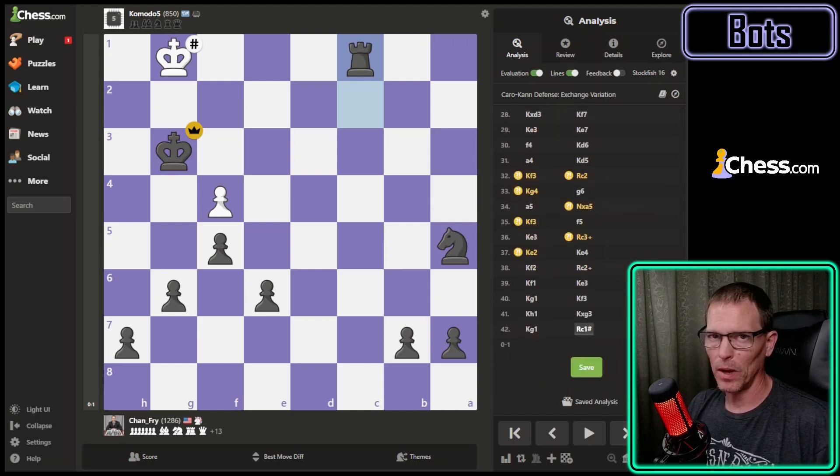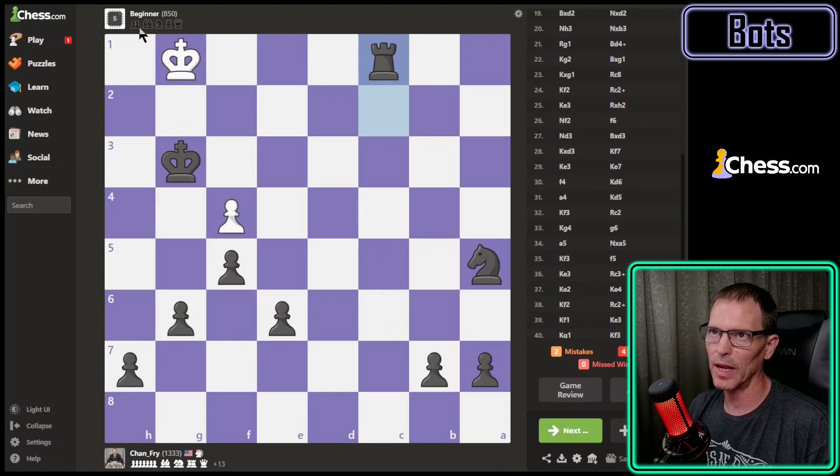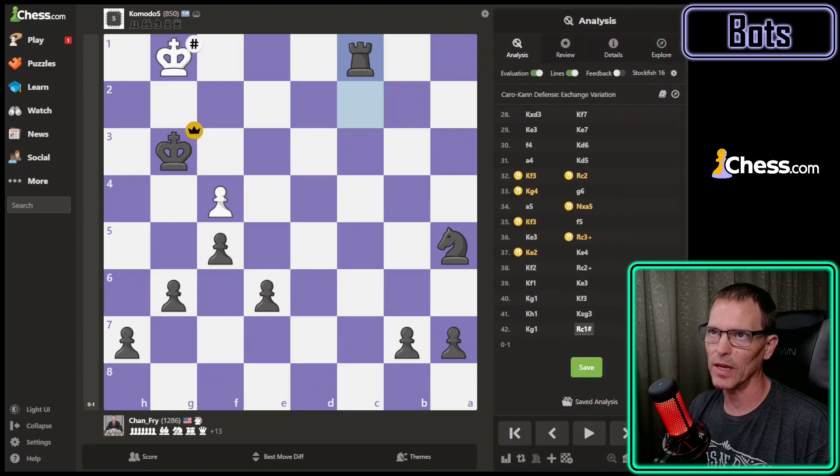Both the bot and I had a lot to learn in that endgame, but I'm glad I won - they're getting tougher. And it does say Komodo here: on the game board it says beginner 850, but on the analysis board it says Komodo 5, so this is based on the Komodo engine. Regardless, I've beaten the first five levels of this bot and in my next video I'll try the sixth level. Thank you for spending your time here and I'll see you next time.